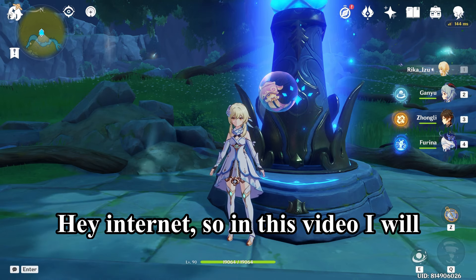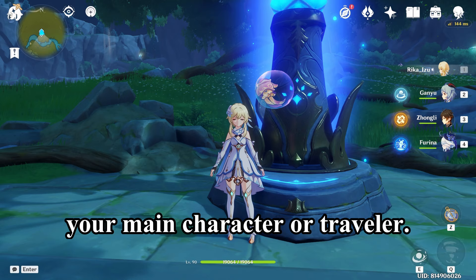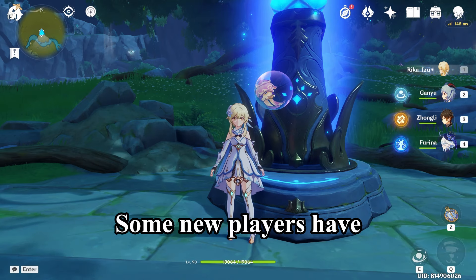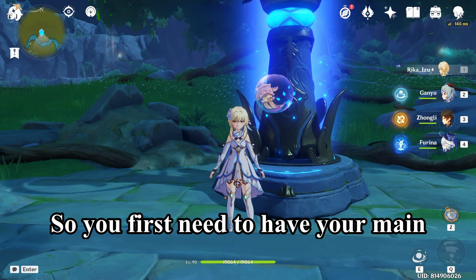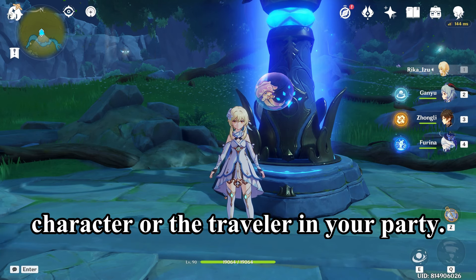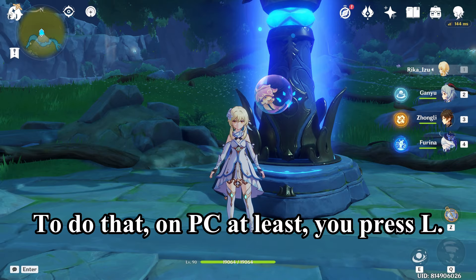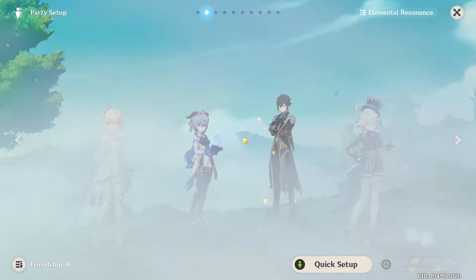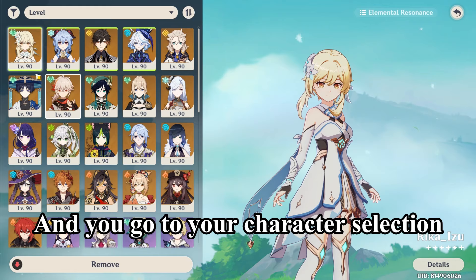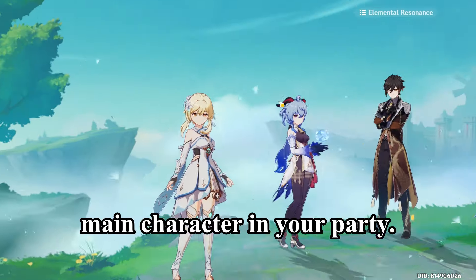Hey internet, in this video I will show you how to switch your element for your main character, or the Traveler. Some new players have asked this so I'll show you. You first need to have your main character or the Traveler in your party. To do that on PC, you press L, go to your character selection, and then just put your main character in your party.